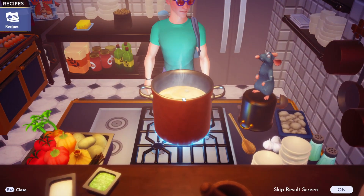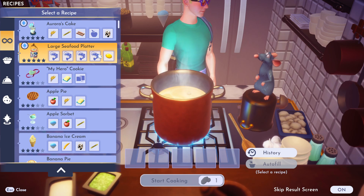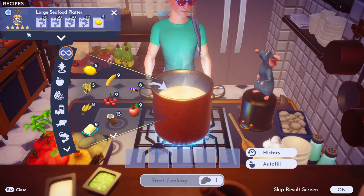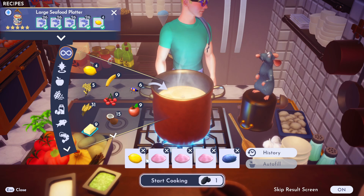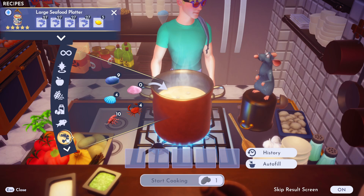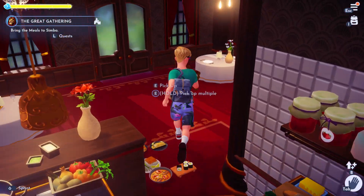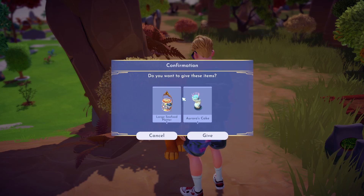The other item we need is a large seafood platter, which requires four different seafood and a lemon. We can auto-fill that as well — I'm using some clams, oysters, and a lemon. Any seafood from that tab will count. Then we bring both the large seafood platter and Aurora's cake to Simba.